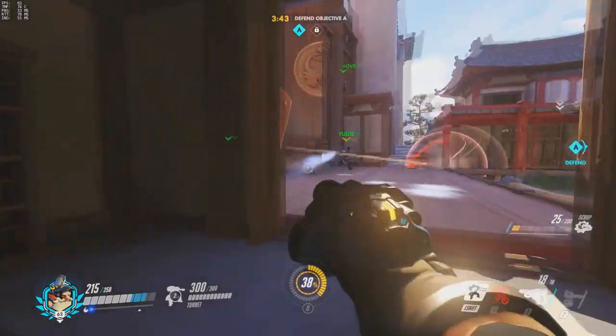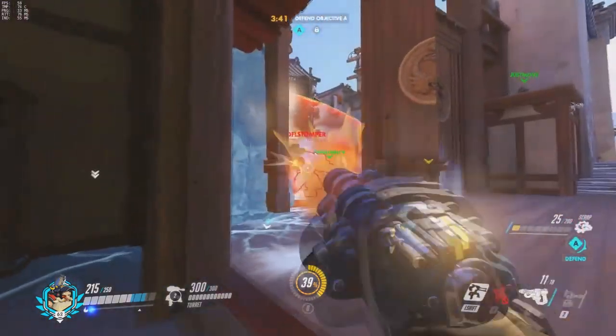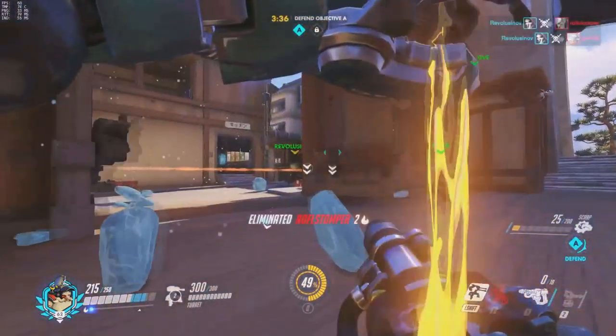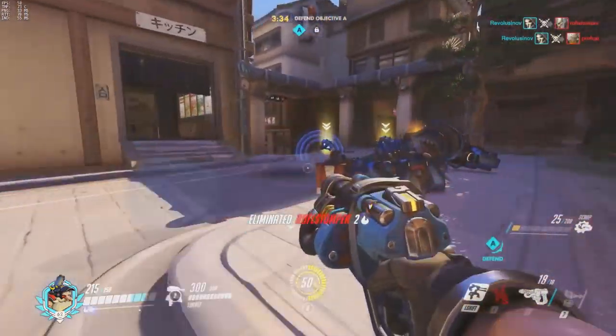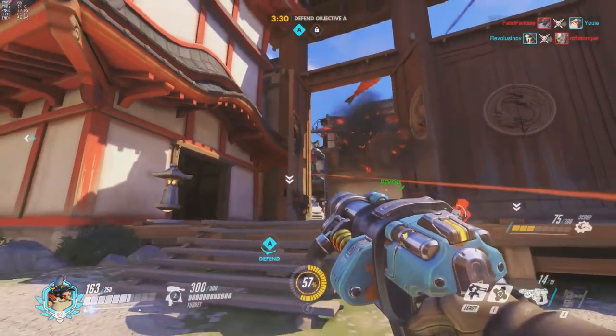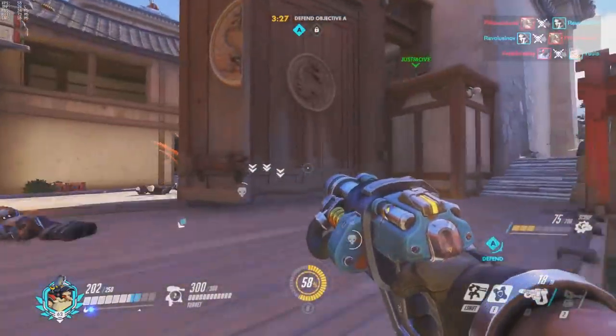Now that we've repositioned the turret, we're going to run up here. The right click does the most DPS as long as all the bullets hit, so if you're attacking a shield or something like that, the right click is by far your best bet. Your left click can headshot from a distance and actually does some pretty heavy damage.